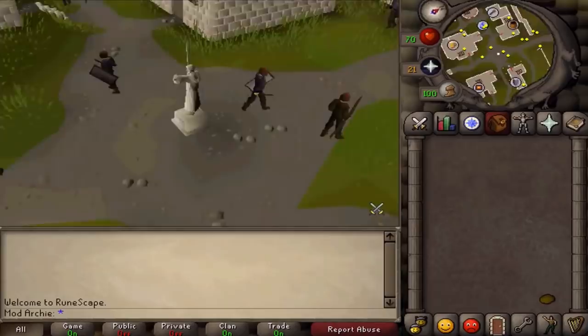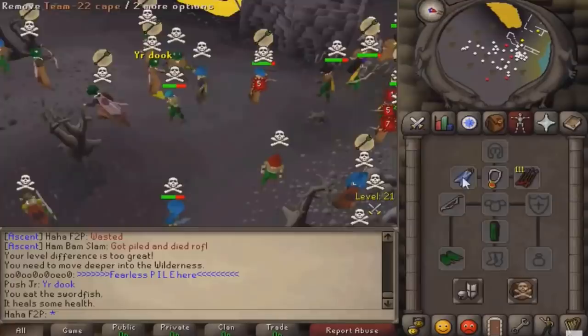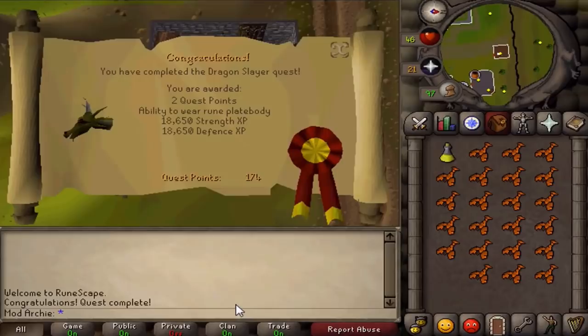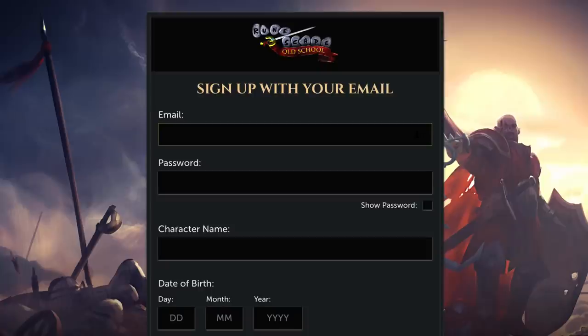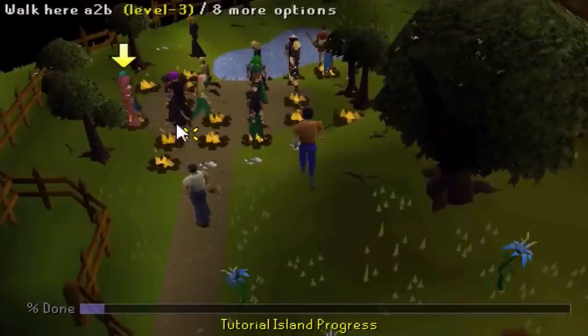Old School RuneScape is an online free-to-play MMORPG set in a medieval fantasy world. In this world, you will gain levels, complete quests, and slay monsters to progress your character and obtain gold. In RuneScape, it's hard to ever be bored because there's simply so much to do. Before you get playing, you do need to create an account on the RuneScape website. If you haven't done so already, I'd highly suggest doing that now or after you finish watching this guide.